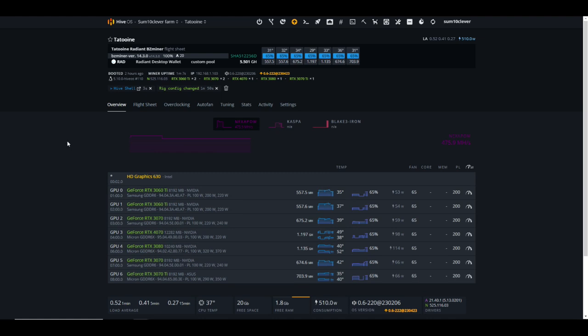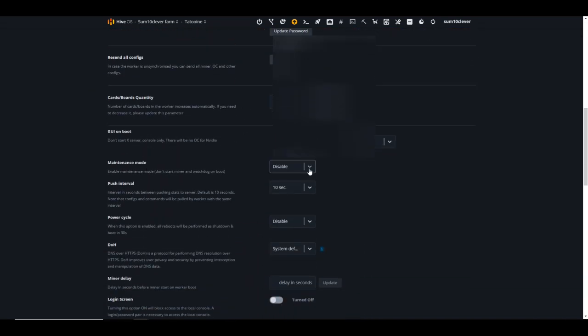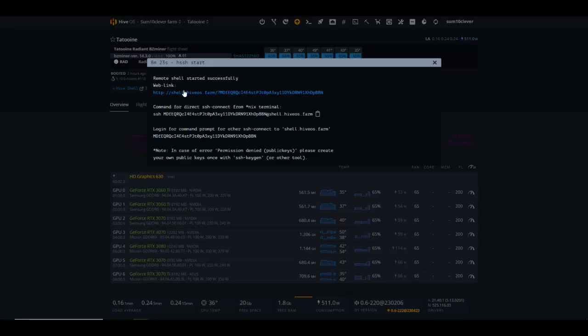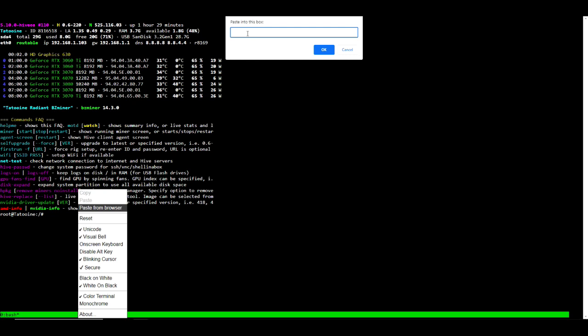When I got the 4070 and threw it into the rig, I updated the drivers. Here's how to do it: go to Settings, scroll down to Maintenance Mode, and select 'Without Loading Drivers.' Make sure you stop the rig before doing this. Once it loads without drivers, go up to Hive Shell Start and click the link. Right-click, paste from browser, and paste the command. It's essentially 'nvidia-install-driver' followed by the driver number. If you just do a general NVIDIA driver update, it's going to pull the latest version.